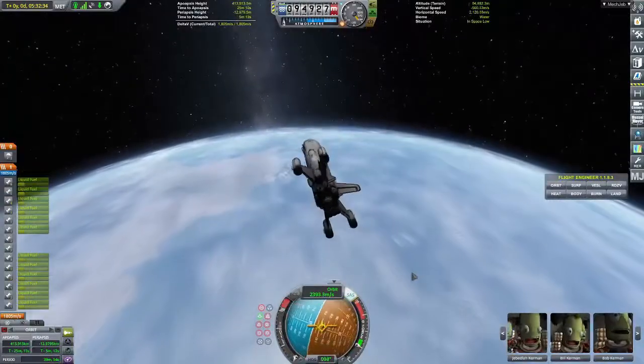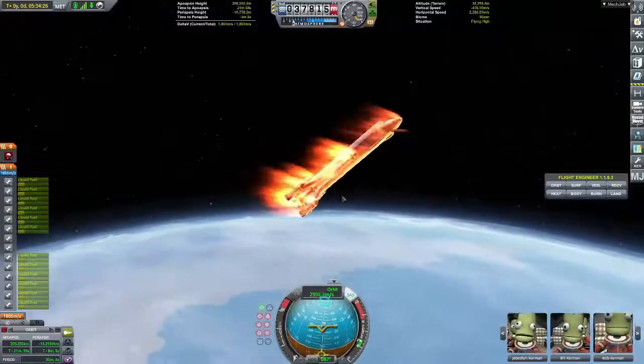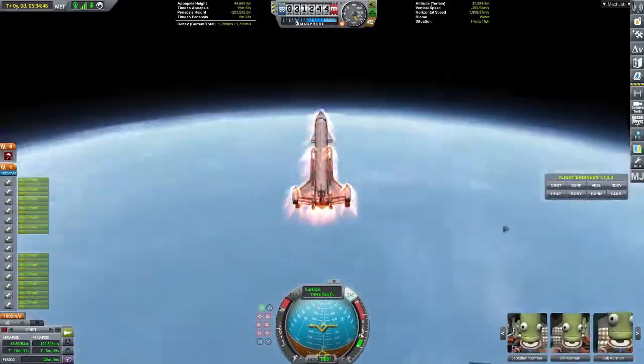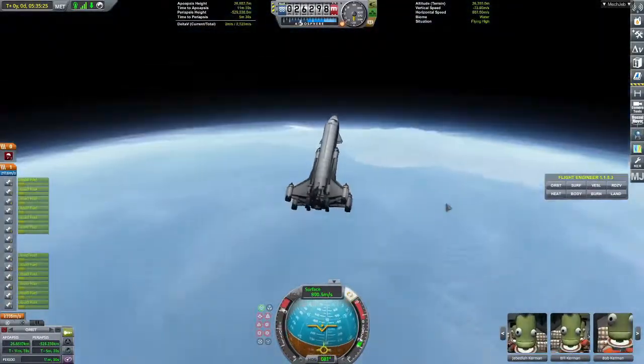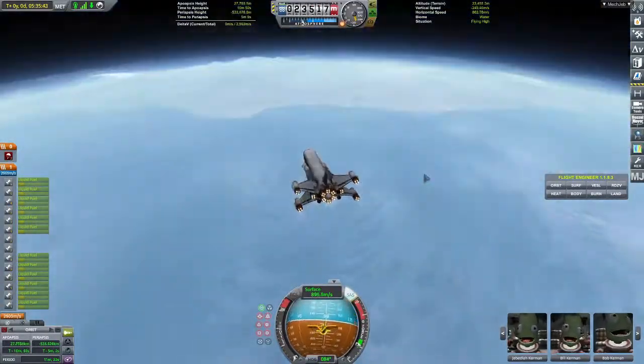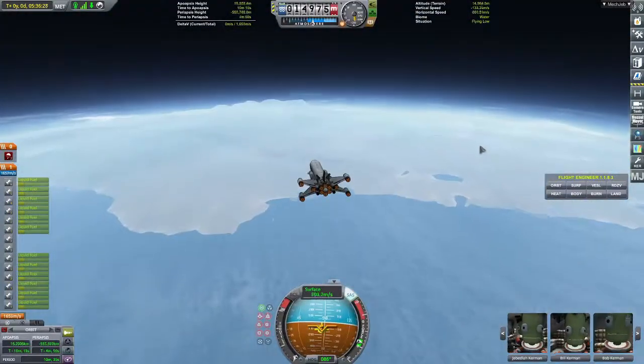It can refuel at Duna, so it could probably go to Drez possibly — I don't know. It can definitely do Mun and Minmus. My Duna version, if I remember correctly, might have more flaps on it but I don't really know.